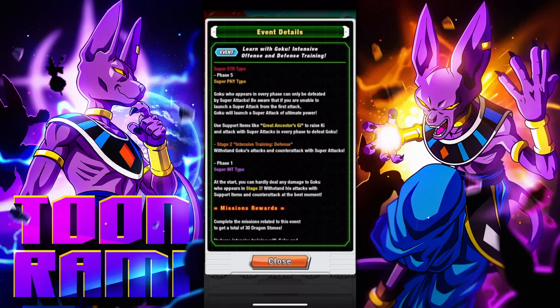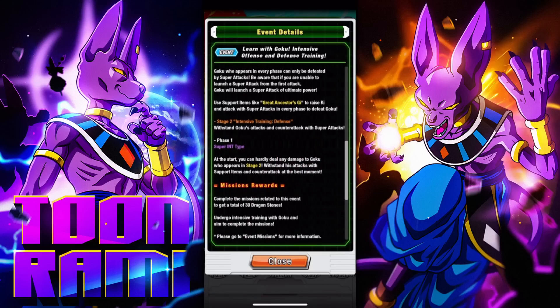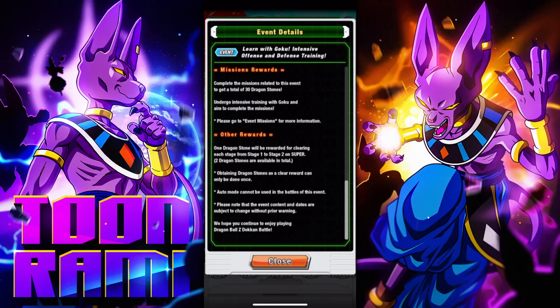Super INT. At the start, you can hardly deal any damage to Goku who appears in Stage 2. Withstand his attacks with support items and counterattack at the best moment. So you want to stall for a few turns and then counterattack and win. I've got two interesting teams to try this out. I have no idea if this is going to work, so we are going to see.